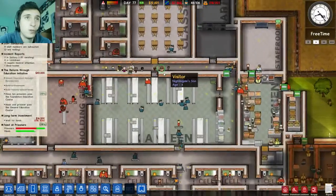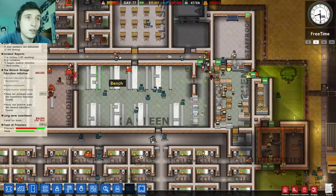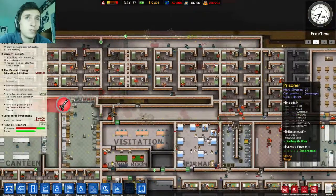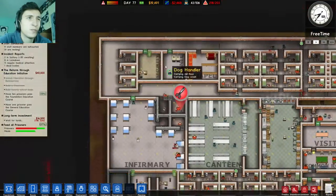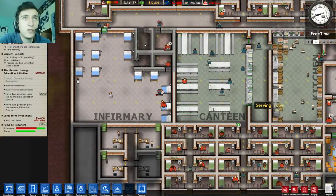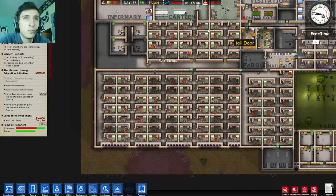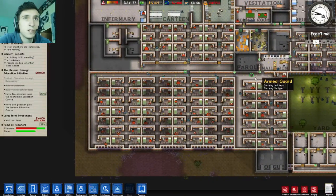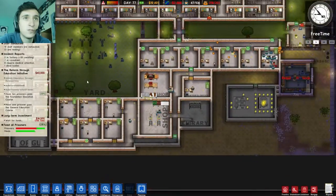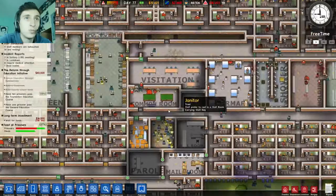It's well structured. This is the kitchen, this is the canteen area, the classroom. This is one of the cell blocks. This is the infirmary, canteen, the solitary, and some cells — quite big cells. Not much space left. This is the yard, this is the mail room, and all the small rooms.